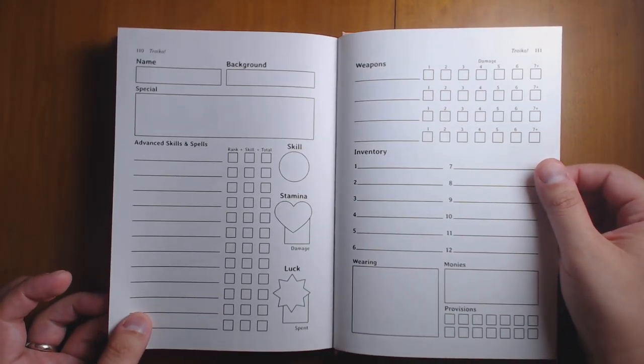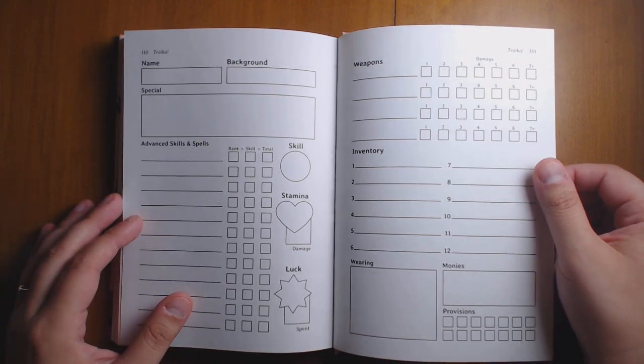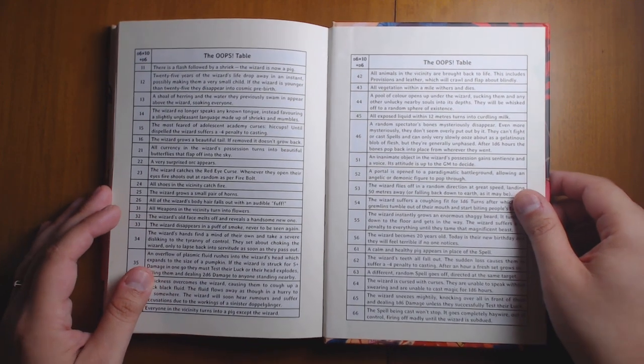There's a simple character sheet at the back — I've seen a lot of other great character sheets for Troika available online as well. And there's an oops table, because magic will inevitably go awry.